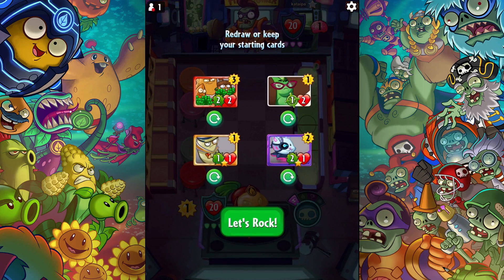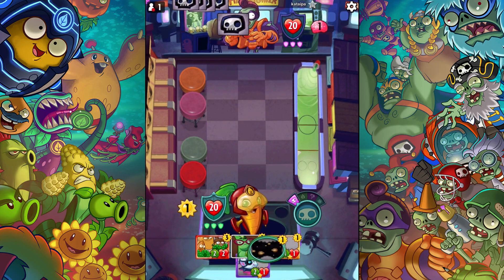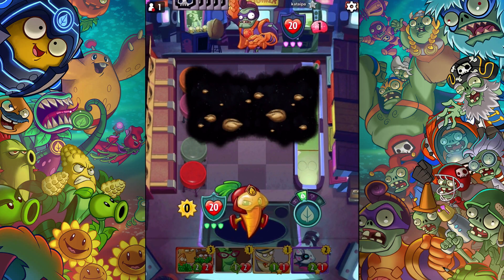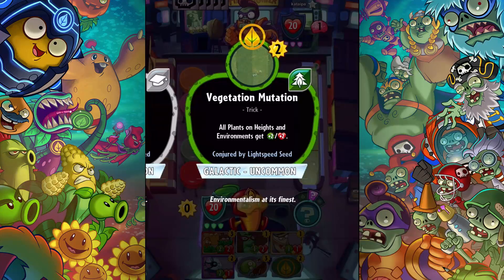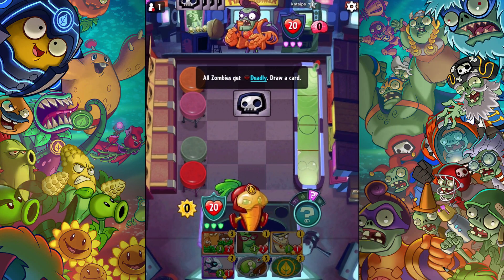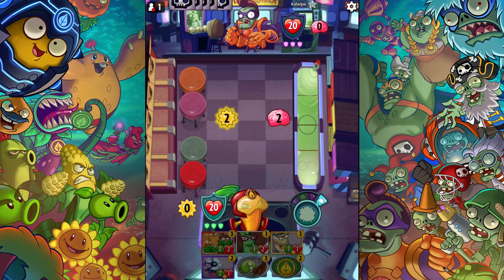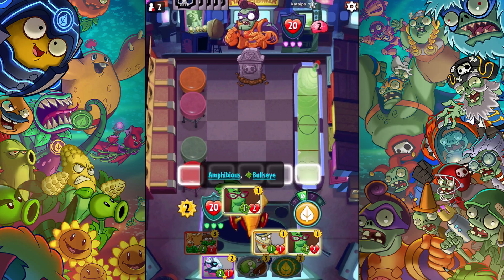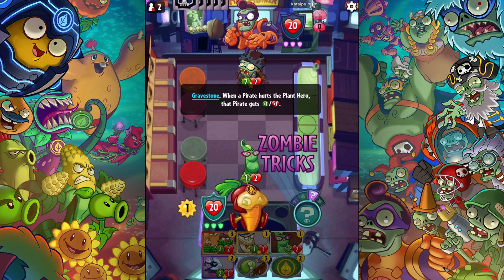Alright, we're going to see how this works in ranked. Like I said, ranks reset so we have to deal with that. This looks like a good start, mainly because we already have the Go Nuts — I might end up waiting to play it since everything costs a lot. I'm going to start by conjuring two tricks. Nice — this is an 'all plants on heights and environments get plus two plus two.' This person's going with card draw.